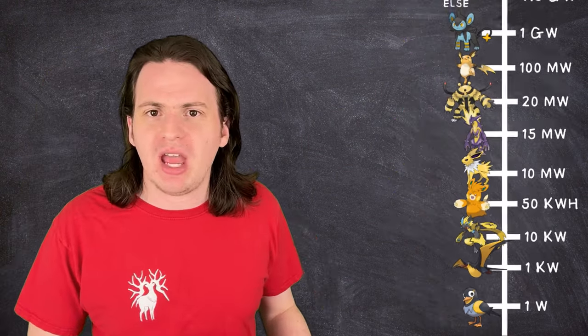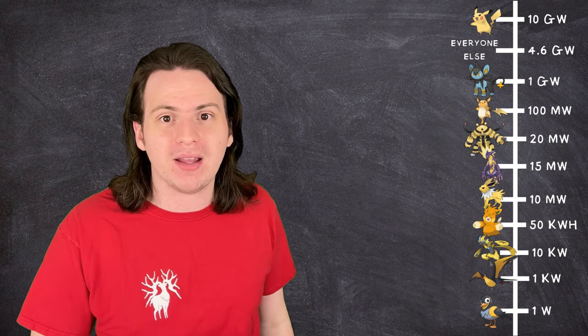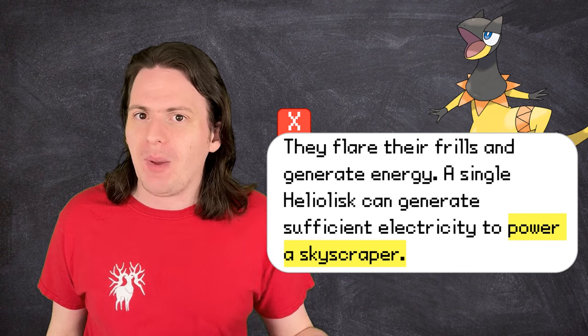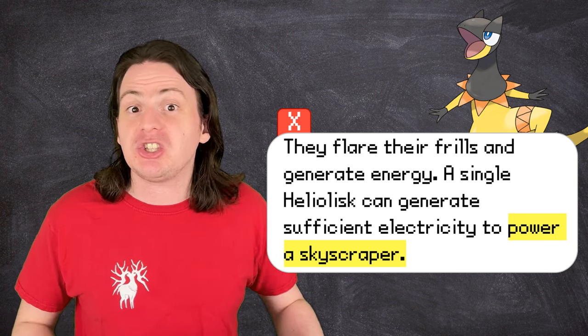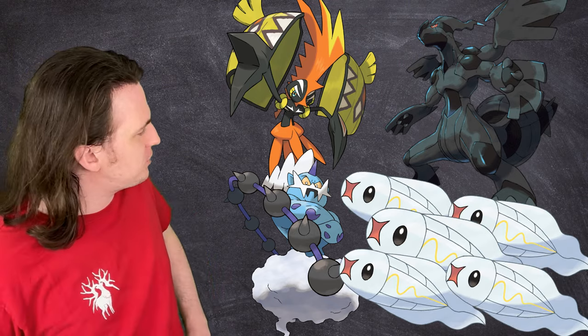That's the lower range of our scale set, but there are some Pokémon that can top even Pikachu's immense 10 gigawatts. Heliolisk can generate enough electricity to power an entire skyscraper by absorbing energy from the sun — the Empire State Building uses around 30 gigawatt-hours of energy. Several Pokémon are explicitly referenced as being able to create storms and throw real lightning bolts, not just the move Thunderbolt. As calculated earlier, a single lightning bolt contains around 300 gigawatts. These are all legendary Pokémon that can achieve this feat: Tapu Koko, Zekrom, Thundurus — and a chain of Tynamos.